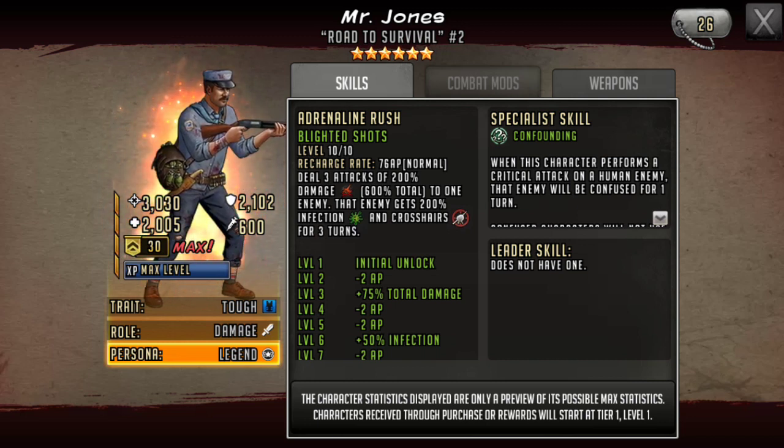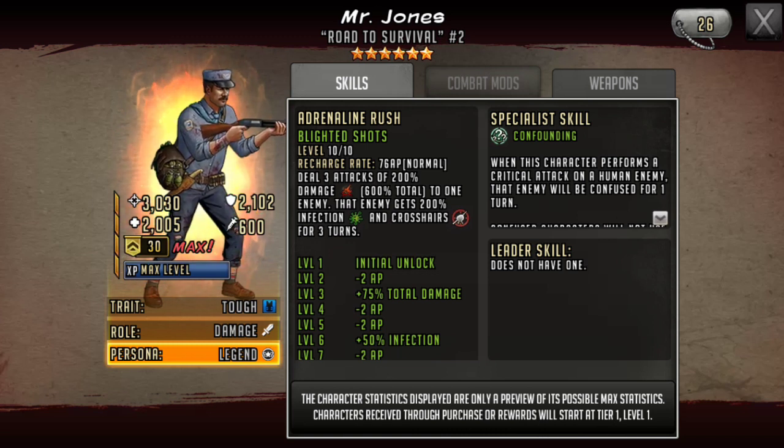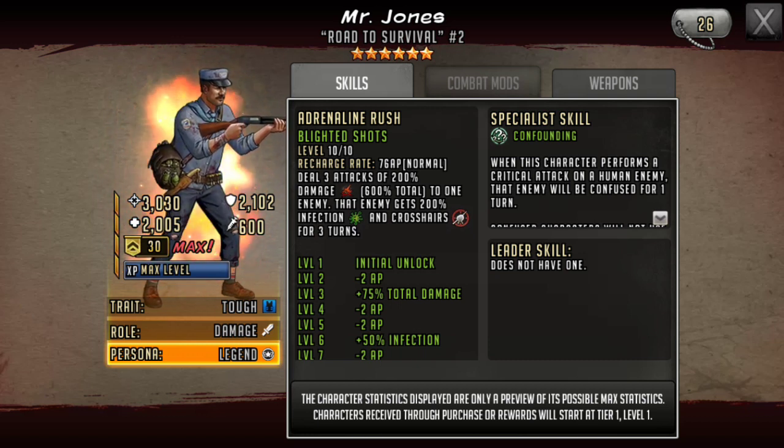His adrenaline rush is called Blighted Shots, with a 76 AP recharge rate — three attacks of 200% damage, 600% total on one enemy. That enemy gets 200% infection and crosshairs for three turns. The explanation I read for infection is that if you infect a toon — in his case 200% infection — then the toon has to heal 200% of their total HP over the course of the next two turns, or they just immediately die.